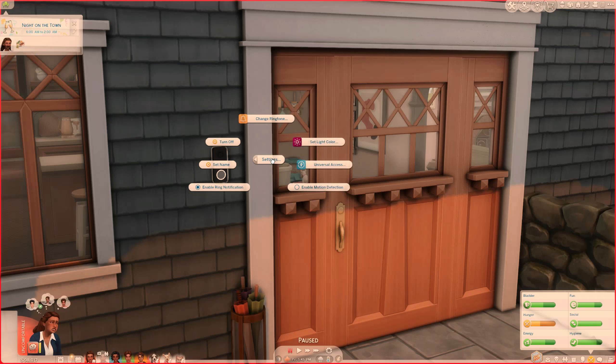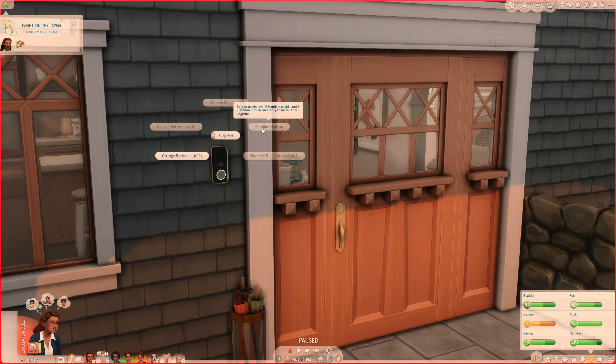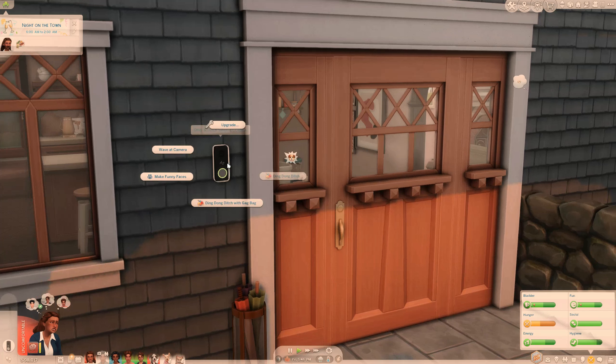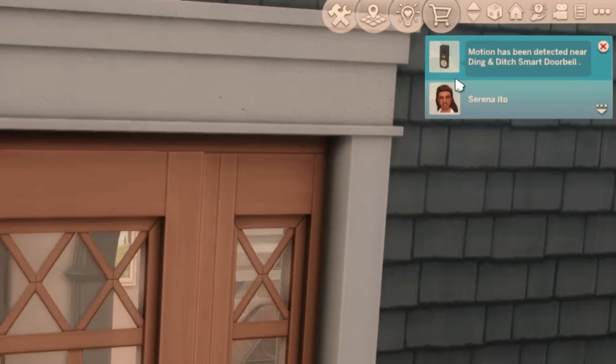This comes with a bunch of really nice colors — I'll grab black because it fits best with the house. We can go into settings and change the ringtone to classic or muted. We can set the light color to white, green, or blue — let's try blue. Oh my god, it's such a small thing but it looks so pretty and it's so cool. Under universal access we can enable visual ring. In terms of upgrades: custom ringtones, platinum or plum blue button switch, change batteries with recycled parts or for 12 dollars. We can wave at the camera, make funny faces, ding dong ditch, or ding dong ditch with a gag bag. As soon as we walked onto the porch we got a 'motion has been detected near Ding and Ditch Smart Doorbell' notification.